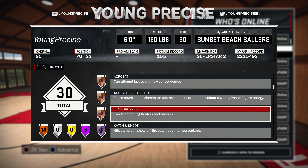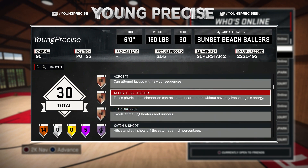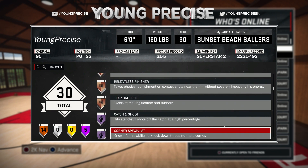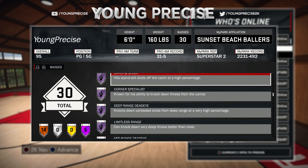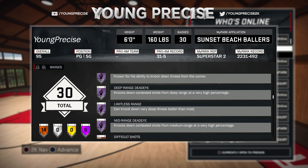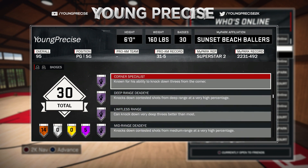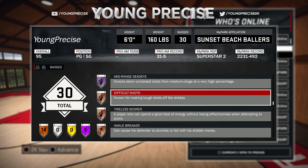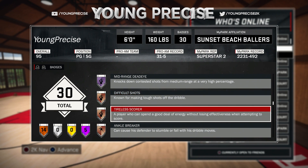Teardropper — you can use it if you want, it's just one of those extra bronze badges. All five Hall of Fame badges you definitely need — just get all five, or you can get four and leave out mid-range. Difficult Shots and Tireless Scorer are definitely needed; Difficult Shots activates all the time, and so does Tireless Scorer. Tireless Scorer helps me get my dunks off when my stamina is super low — believe it or not, you'll actually miss a dunk if your stamina is low.